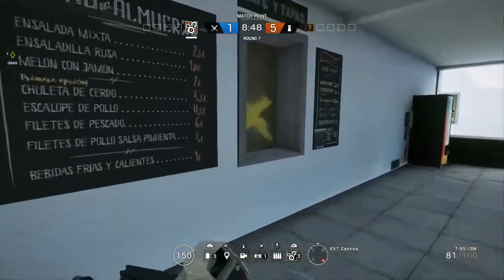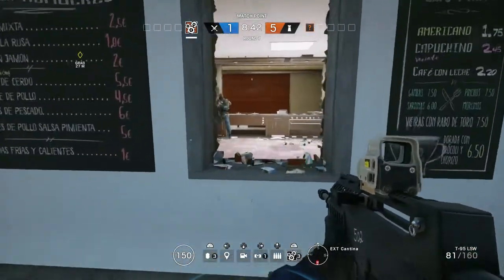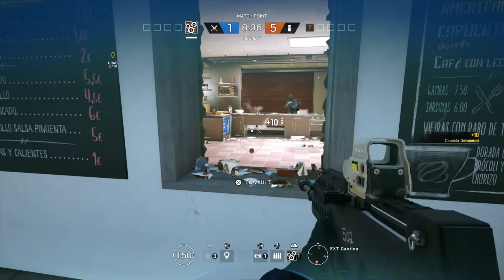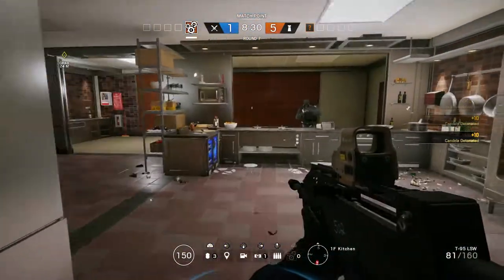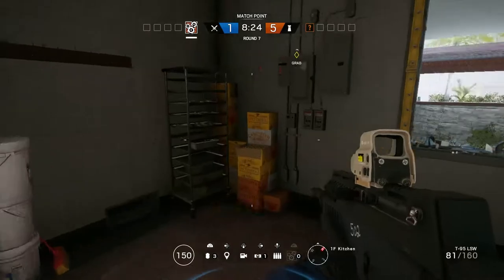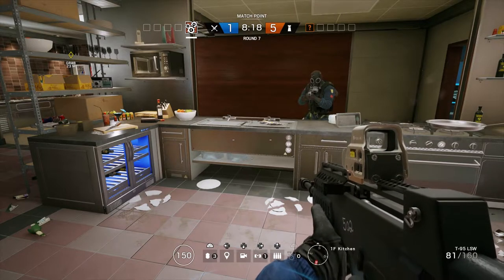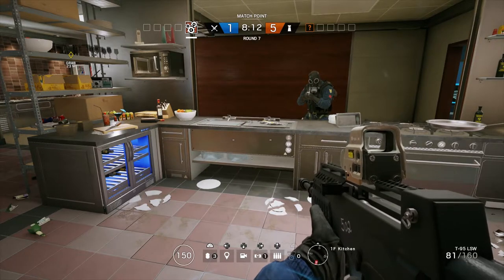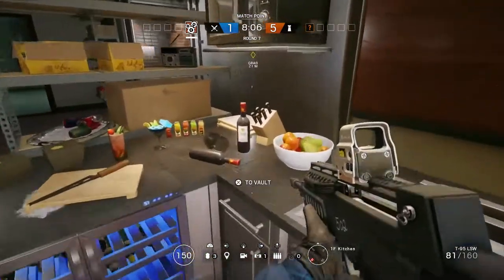Moving on to show you how you can throw the Candela charges — they throw very similarly to how you attach them to a breakable surface and you get exactly the same delay feature at stage one, two, or three. You can actually time this so they synchronize and go off at the same time: hold the first one down for three, the second for two, and the last for one, and they'll all go off at pretty much the same time. That said, I wouldn't highly recommend doing it all the time because you want to save something — Ying doesn't have many resources, so if you've got no Candelas, you're just a normal operator. If you know people are in the room, maybe synchronize two: set one to three, set one to two, and throw them in.